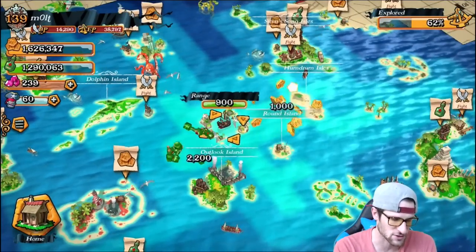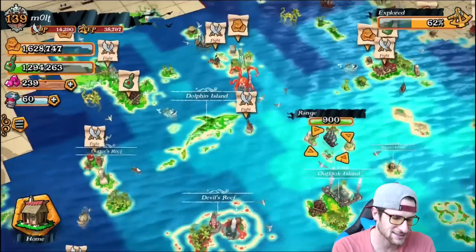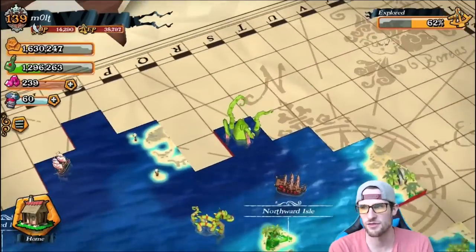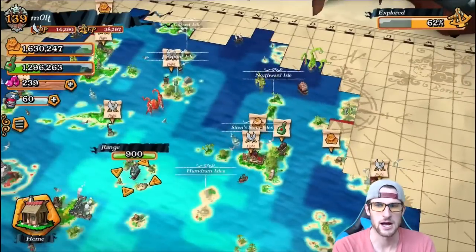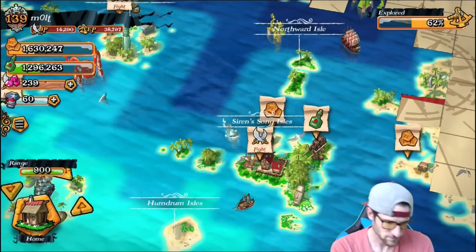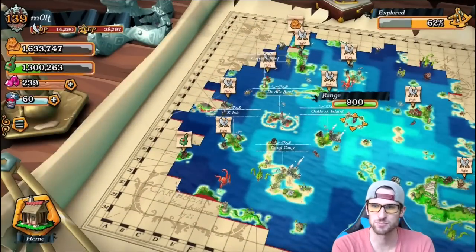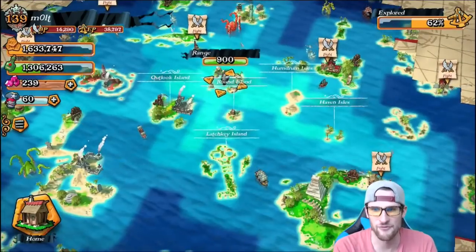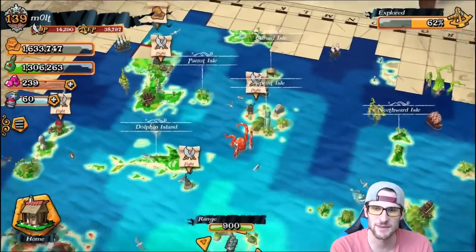When you explore the seas you have a bunch of different options. You can collect loot from islands and things you've discovered in the past. As you explore you get to defeat awesome things like this Kraken over here — he looks awesome — along with these ships you can attack and fight. As you go on and defeat more and more, you get more loot until eventually you defeat the island and clear the map. It's really cool that you can always come out here and fight.